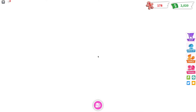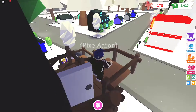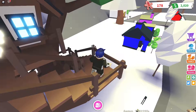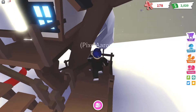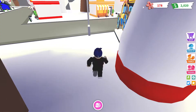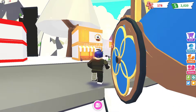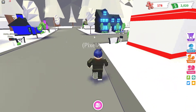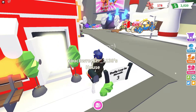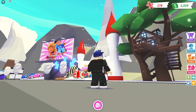First of all, we have gingerbread men that you can collect by ice skating on the rink. It's kind of like the fall update where you could collect Halloween candy — in the winter holiday update you collect gingerbread men instead, which is really cool. Also, a lot of things are covered in snow and the trees are white.